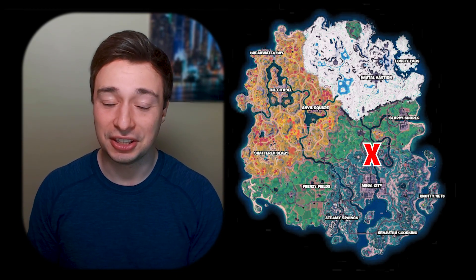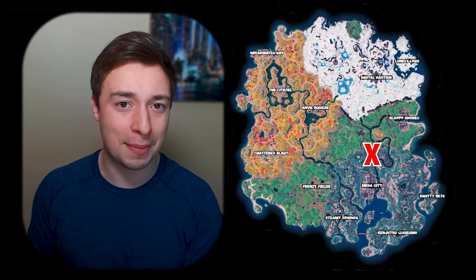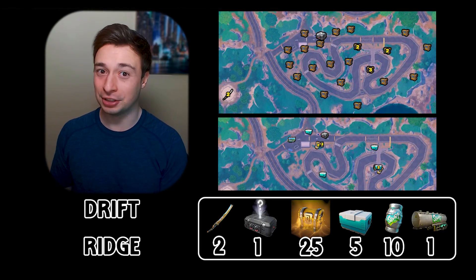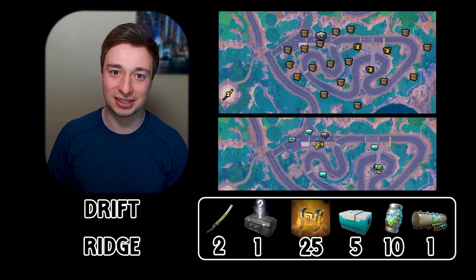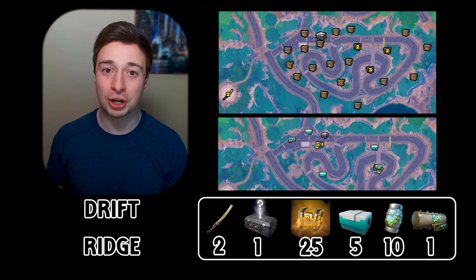Number 1. Last but not least, the final spot on our list coming in at number 1 is a spot just north of Mega City called Drift Ridge. Now this spot is loaded. It has 2 Kinetic Blades, a set of Holochests, 25 regular chests, 5 coolers, 10 Slurp Barrels, as well as a Slurp Truck on top of all that.